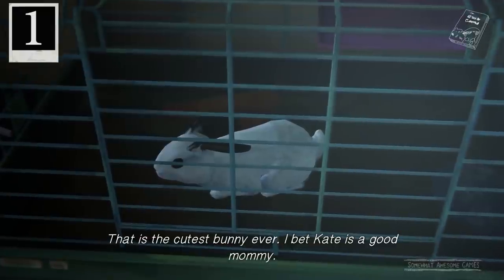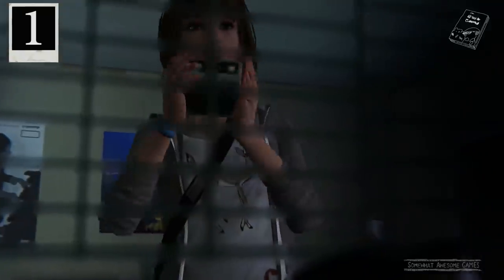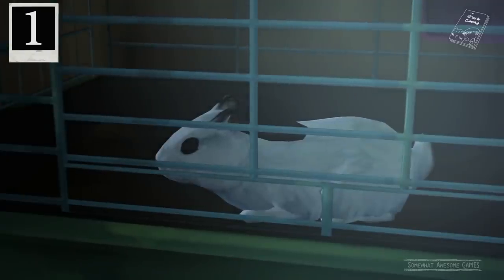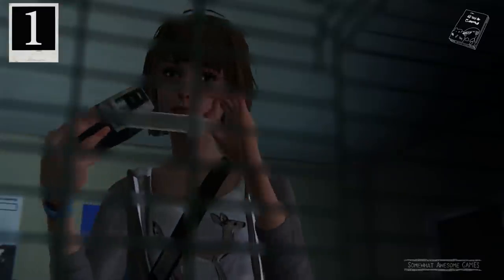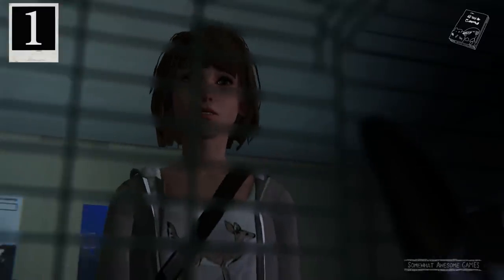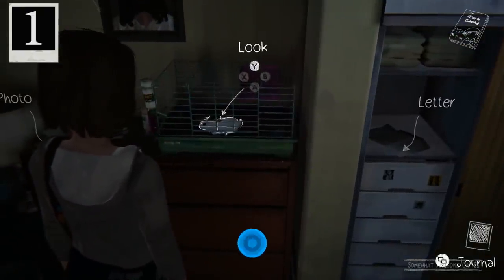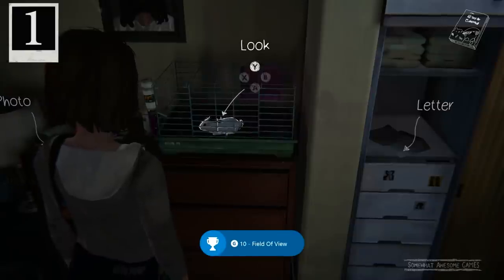The first one is this little bunny rabbit in a cage. Go up to him and you'll get the option to take a photo. Snap a photo and that is your first optional photo. You'll get an achievement for that, and it will go towards the final achievement for getting all ten of them. Pretty much all of the achievements for the game.